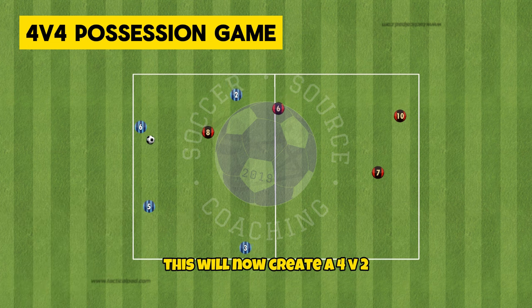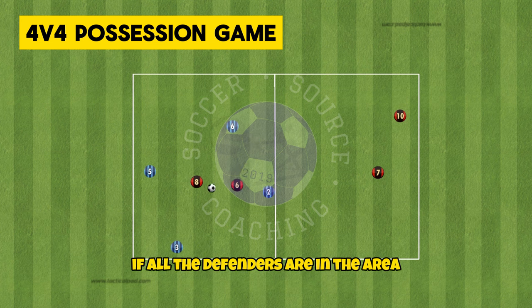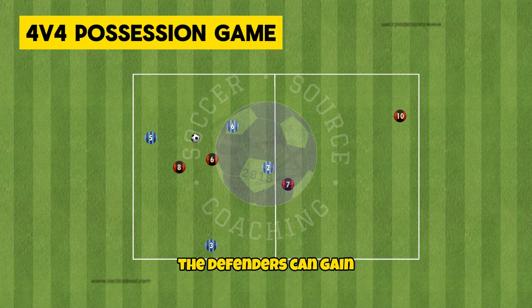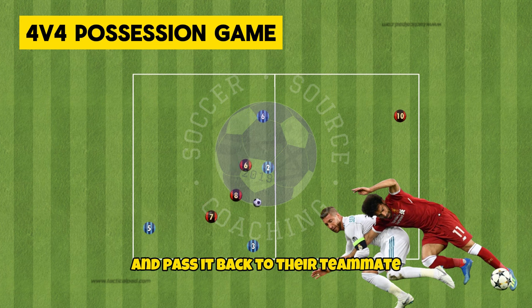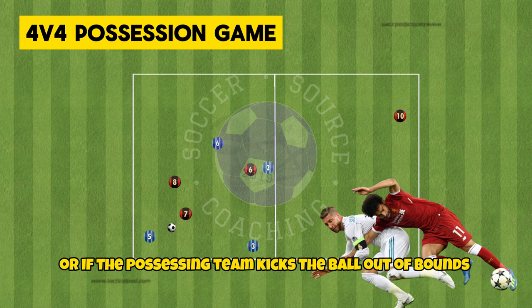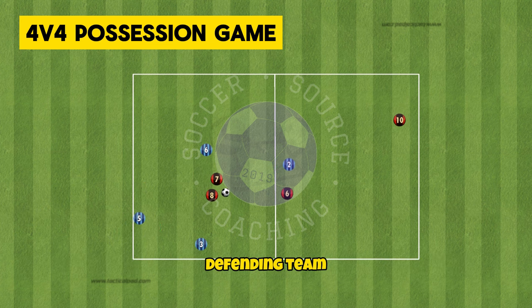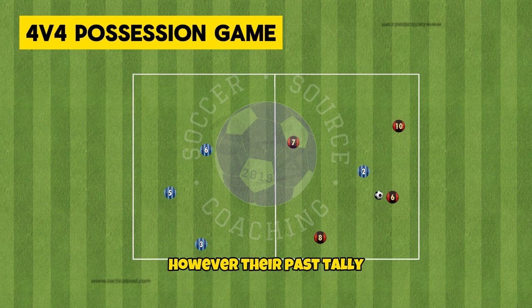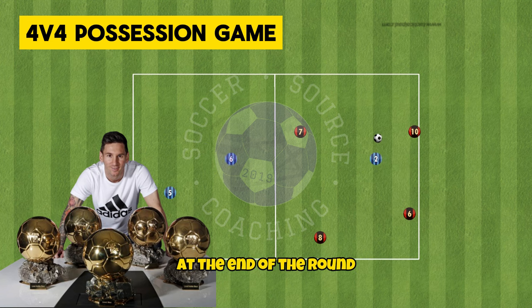This will now create a 4v2, and this will continue until all the defenders are in the area. If all the defenders are in the area then each pass will count as one point. The defenders can gain possession of the ball if they're able to win it back and pass it to their teammate in their own half, or if the possessing team kicks the ball out of bounds. If the ball goes out of bounds off the defending team then the possessing team will regain possession however their pass tally will reset to zero. The team with the most amount of points at the end of the round will be the winners.